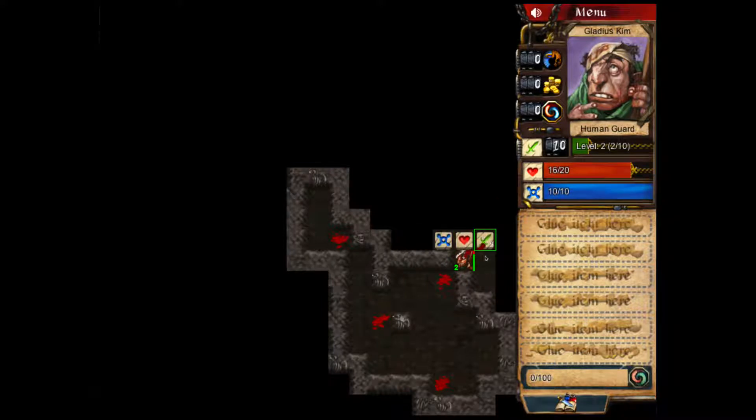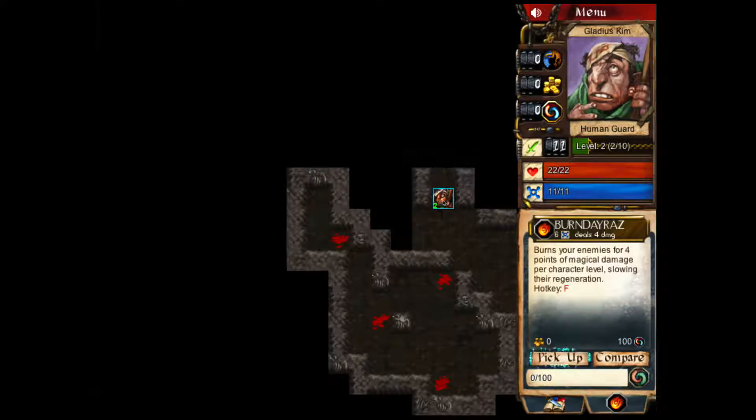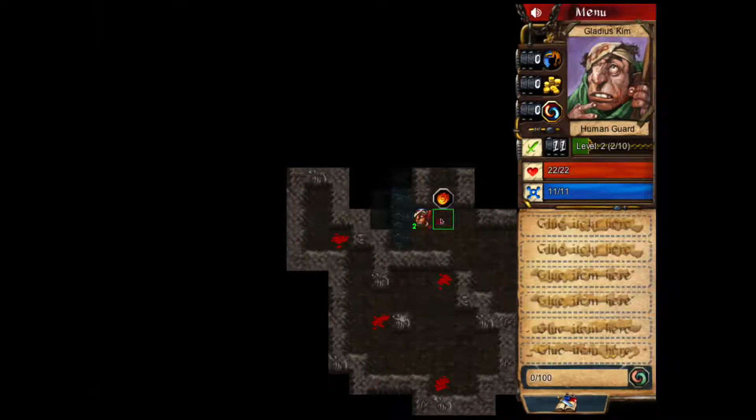We got some glyphs to pick up. These will increase our attack and our health and our mana — that's how you increase your stats. And these are spells. You can use spells to attack from far away so you don't get attacked. Of course, they use up your mana just like normal. It's a pretty simple game.